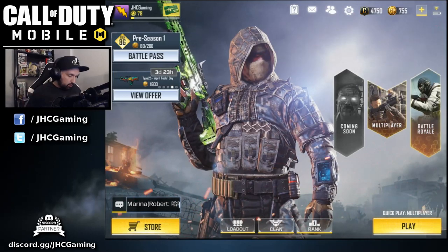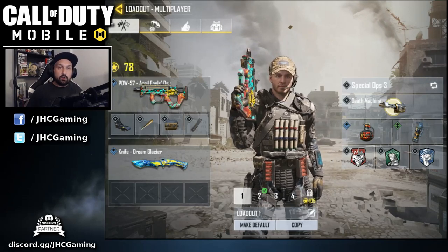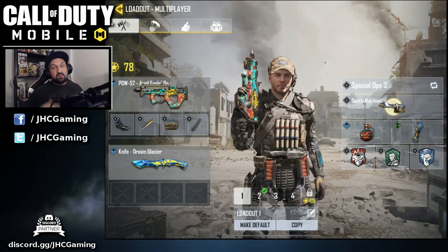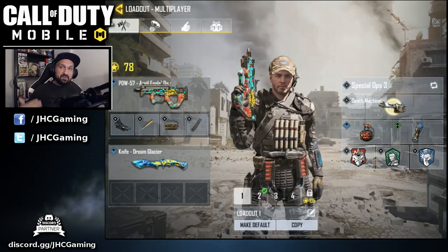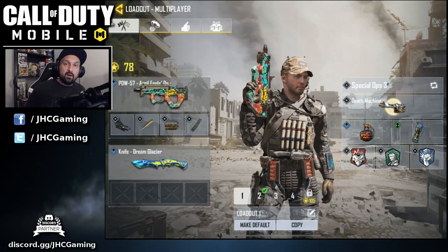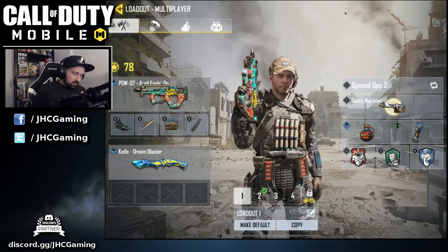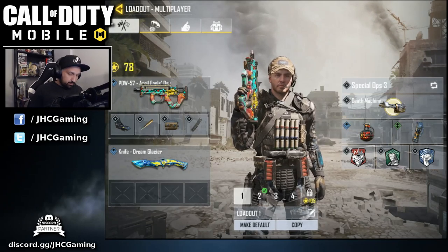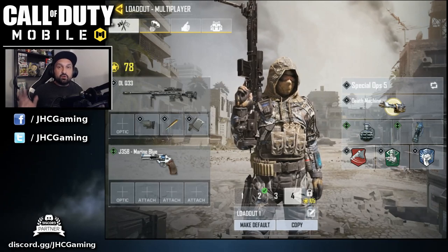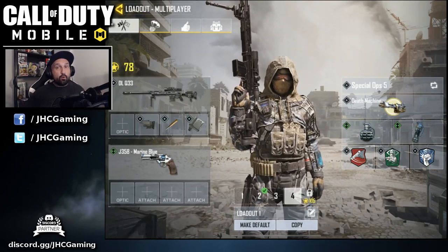At the bottom of the screen you'll see loadouts. When you start the game you only have one loadout, but you can unlock up to five by leveling up. The last loadout unlocks at level 105, so it's a long grind, but it happens naturally as you farm XP. Extra loadouts let you use different perks and weapons. A smart approach is to keep one loadout free specifically for challenge weapons — any time you have a weapon-specific challenge, use that dedicated loadout.